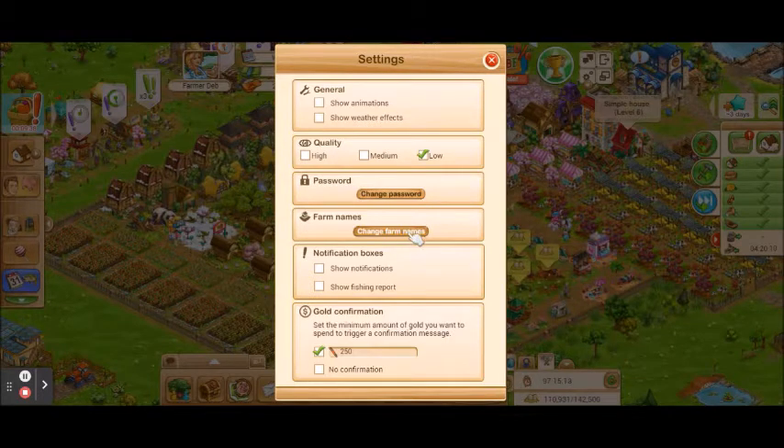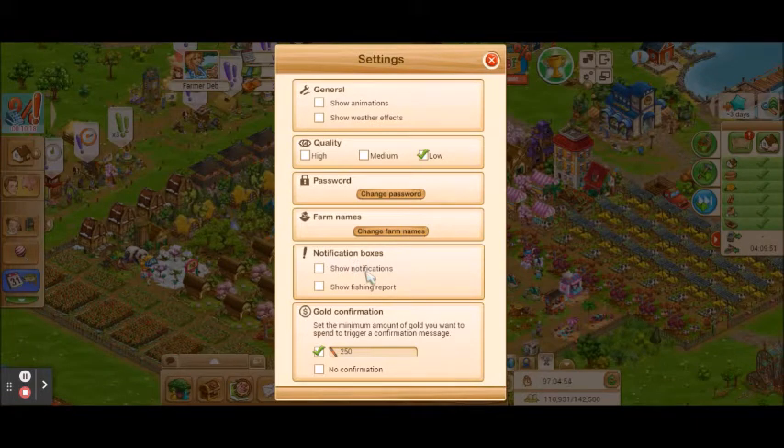You can also change your password and change your farm name in settings. You also have the ability to turn off notification boxes that will pop up on your screen, and turn off fishing reports you get when you harvest your boats in the fishing area. The last section is for gold confirmation — this will prevent you from spending gold that you didn't want to spend. It is really easy to click on a button by mistake, and if it costs gold and you click on it, it's yours with no confirmation prompt. The gold confirmation prevents accidental spending by making a separate box pop up asking if you're sure you want to spend the gold, and you can set the amount threshold — I think 250 is the default.